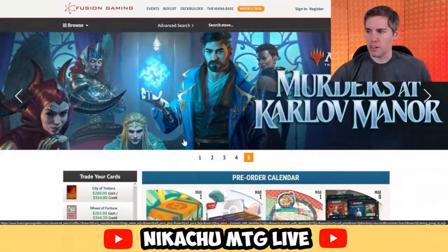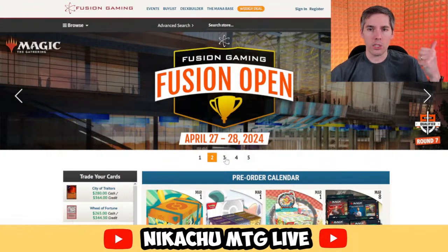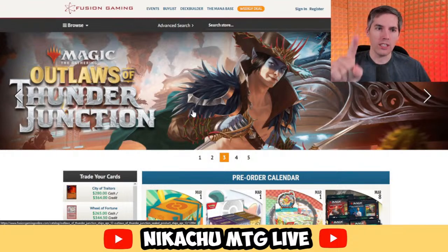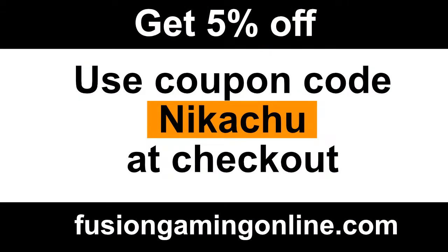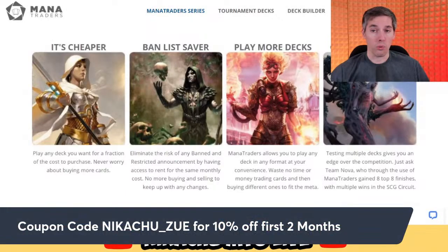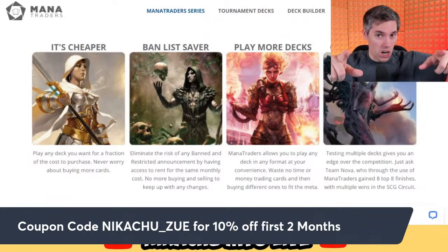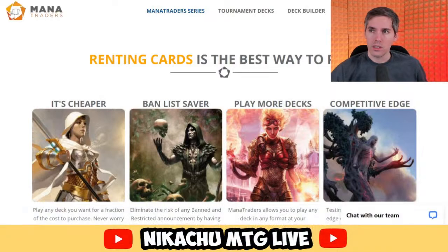All right, you hear the music — time to thank our sponsors: Fusion Gaming Online. The Fusion Open is coming April 27th to 28th in Winnipeg, Manitoba, Canada. Saturday is Modern, Sunday is Pioneer, with Commander side events throughout the weekend. Also, Outlaws of Thunder Junction spoilers are coming out — get your singles at FusionGamingOnline.com using coupon code Nikachu for five percent off. We also want to thank Mana Traders — the premier place for renting Magic cards online. Use my Mana Traders link or coupon code Nikachu_Z-U-E to save 10% off your first two months.